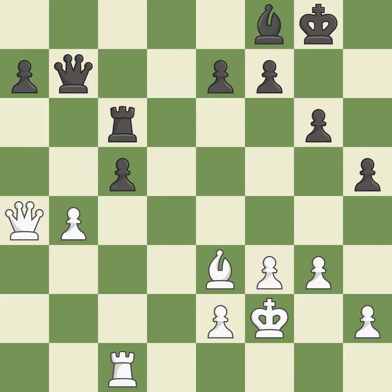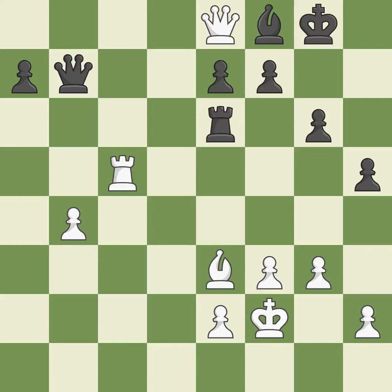This maintains the balance in material with a good trade — it is excellent. Recaptures; it is best. This move puts the rook on a safer square — it is good. This immobilizes the opponent's bishop by pinning it to the king. This is the only move that works — it is a great move. This is the strongest option; it is best.